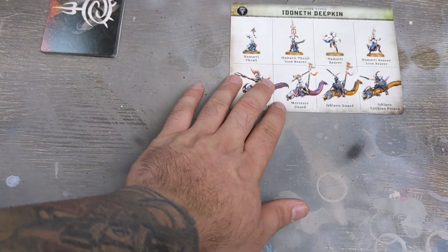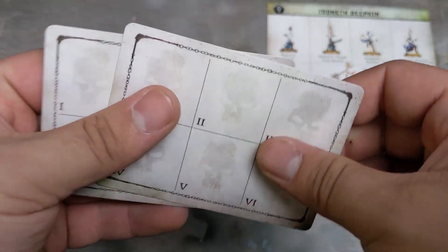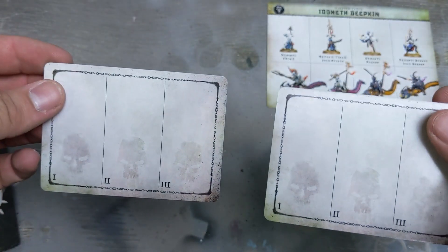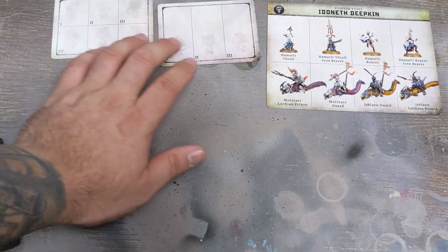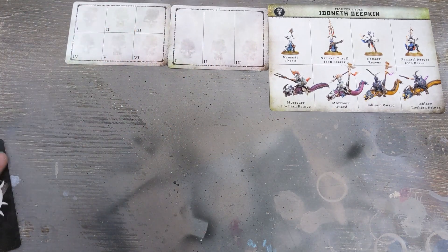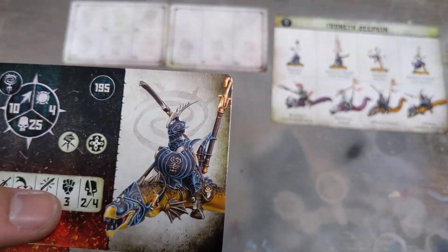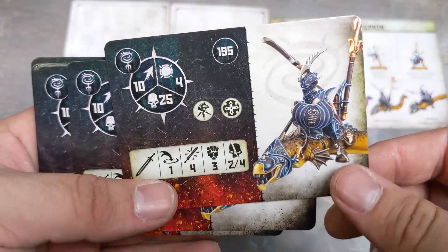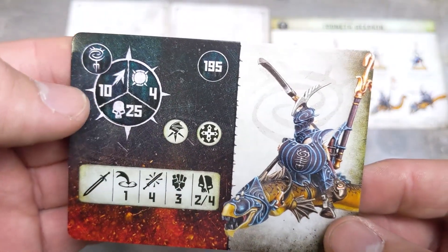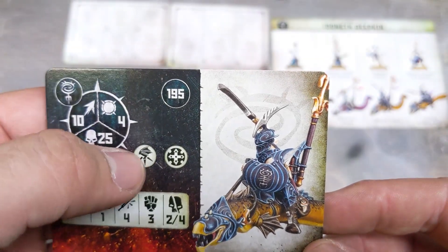We have another card — two of these. Depending on how you want to use them, you've either got three or I think they're really handy to have. Then we have the first unit card — the Ishlean Guard.